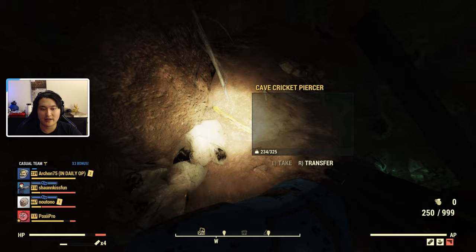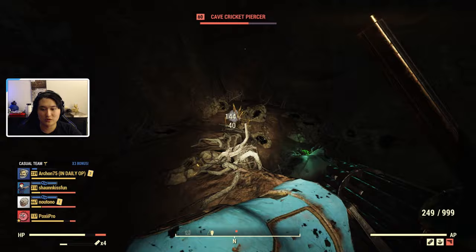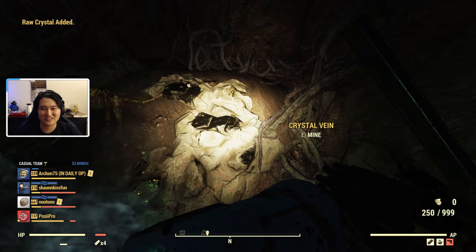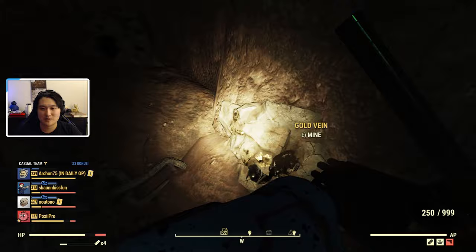You want to explore the entire cave and make sure you clear out all the crickets — there are almost five of them. If you're interested in gold, there's some gold as well. Yeah, there are a variety of materials in here: gold veins, crystal veins along with the crickets. So this might be a pretty good farming spot if you're also interested in gold and crystal. It's a really quick clear.